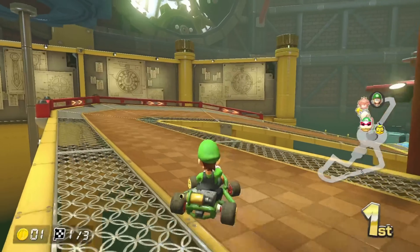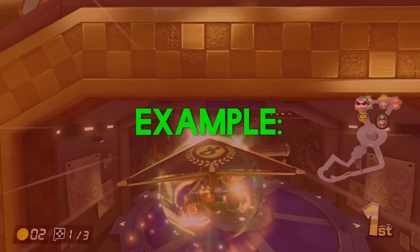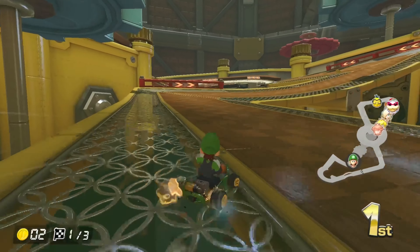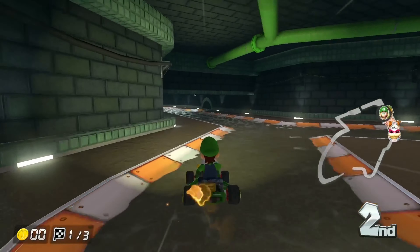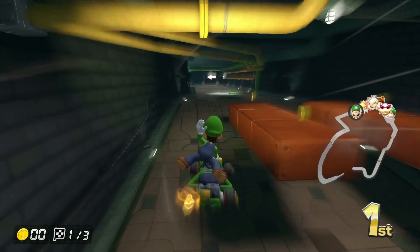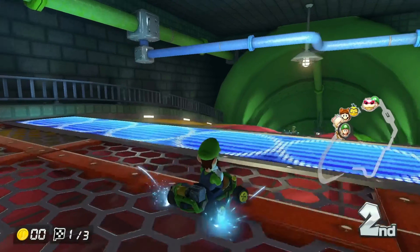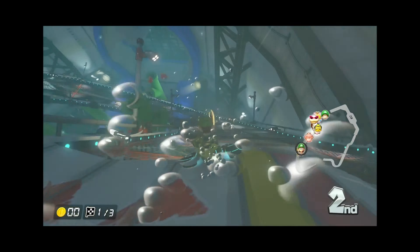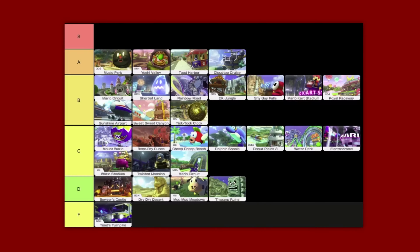Tick Tock Clock is actually a lot better than expected. A lot of maps with big circles to drive around suck — like Dry Dry Desert — but this map kind of pulls it off — low B tier. Piranha Plant Slide: no. Why is there a sharp left into a sharp right with pipes in the way blocking a smooth turn? I don't want to jump, I just want a smooth turn — F tier.